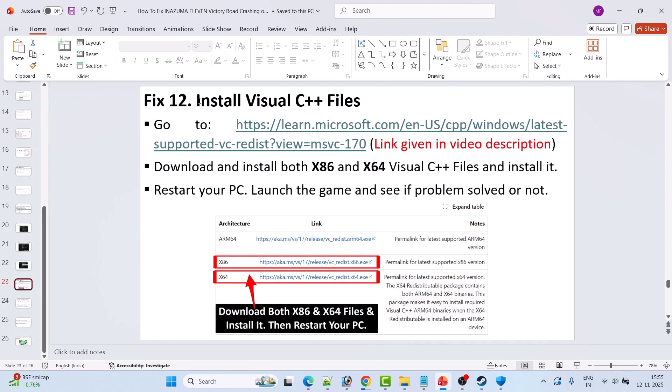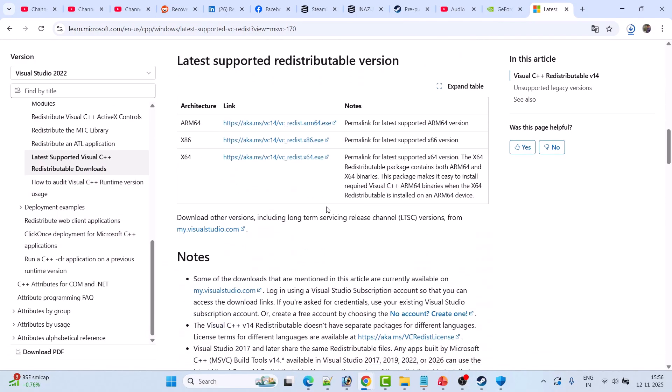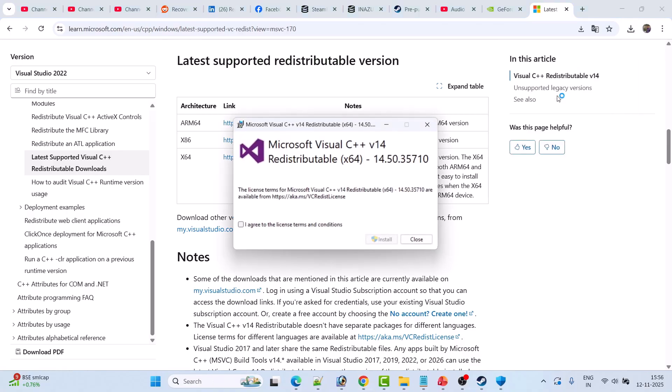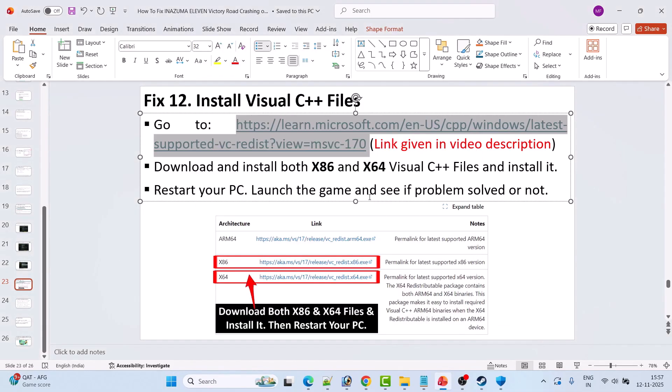Fix 12 is to install Visual C++ redistributable files. Go to the Microsoft website (link in the video description) and download both the x64 and x86 versions. Install both one by one — click the x64 version, click I Agree, then Install (or Repair if that option appears). Then do the same for x86. Restart your PC and then launch the game and check.